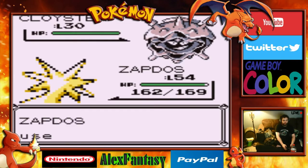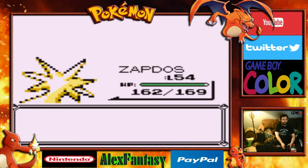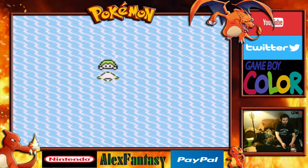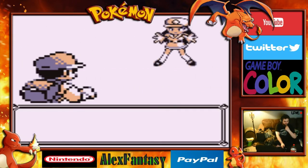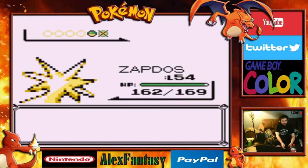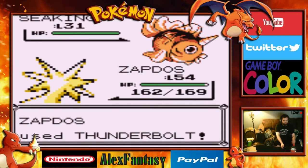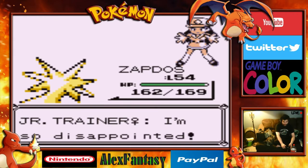Come on, almost done here — get through these last few trainers. We defeated the Beauty. Another Thunderbolt and we got all the victories we needed. The final trainer on this route has been defeated — I think there were only five.